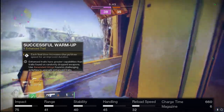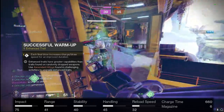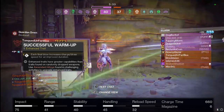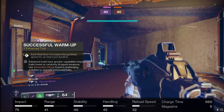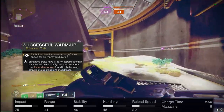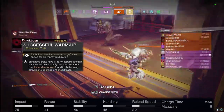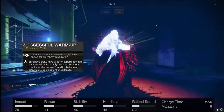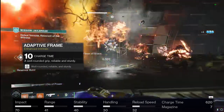Last but certainly not least for this PvP roll, we've got Successful Warm-Up, which combats that slower charge time we have. Each final blow increases the charge speed for an improved duration, so every final blow that charge time is going to go down a little bit — hence why we have it built how we do. You can just start laying through a group of Guardians, especially after you get that first defeat, everything starts proccing together and you can just annihilate Guardians.